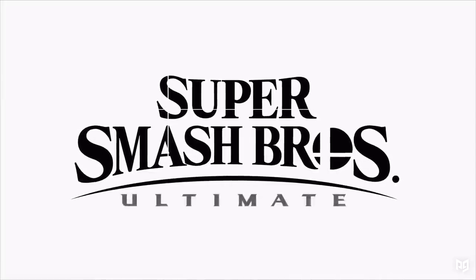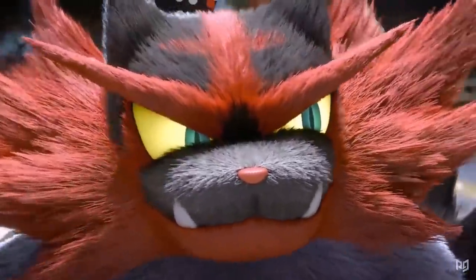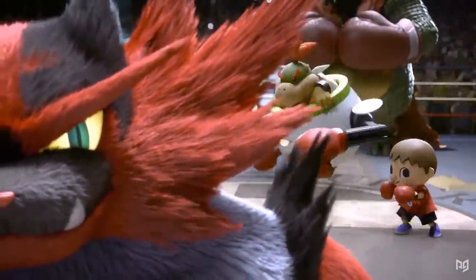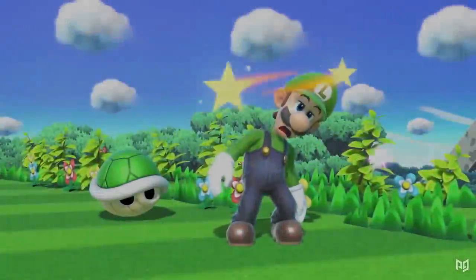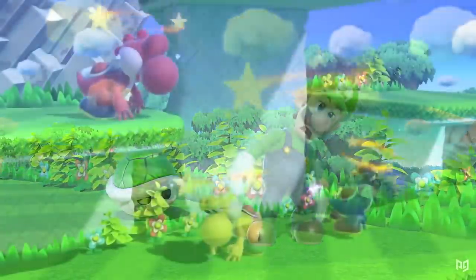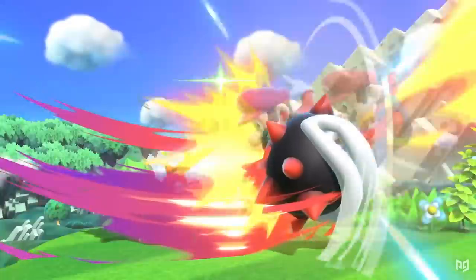The date was November 1st, 2018, around one month before Ultimate's official release. We just finished watching over a half hour of exciting news including announcements for Ken and Incineroar, and Sakurai was wrapping up his tantalizing review of the Fighters Pass. He suddenly revealed a sneak peek of a limited time offer, and the screen faded to black. Dazed Mario characters filled the screen to retro World 8 music, and before we knew it… P-P-P-P-Piranha Plant?